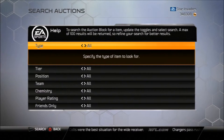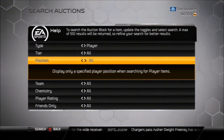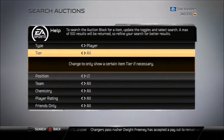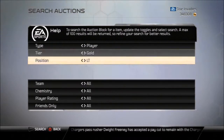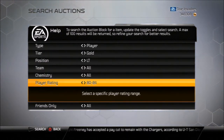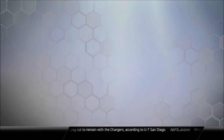Say you wanted a good example like a lineman — we'll go with an LT. You want to search gold because that's going to be your cheapest. Then search in the range of 80 to 89 overall, because you're going to get a good card. Let's see what pops up.